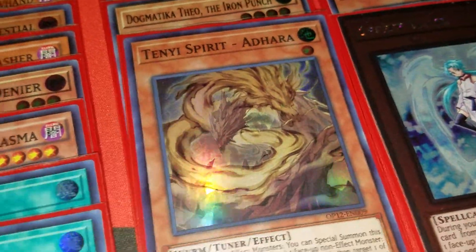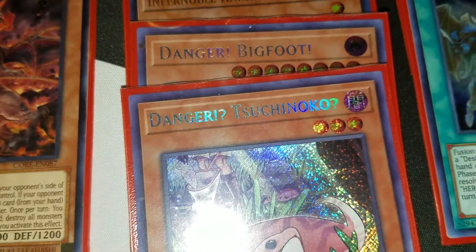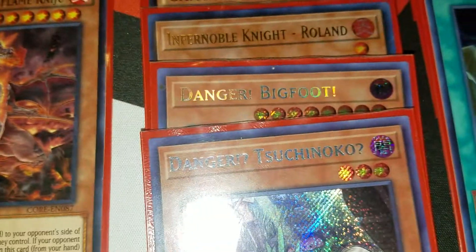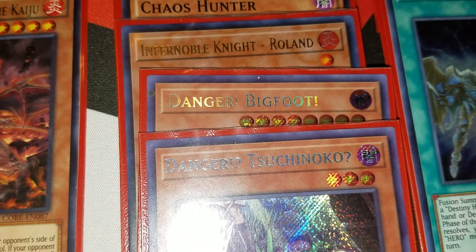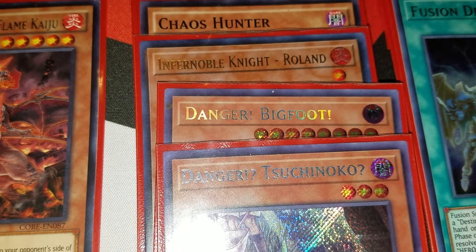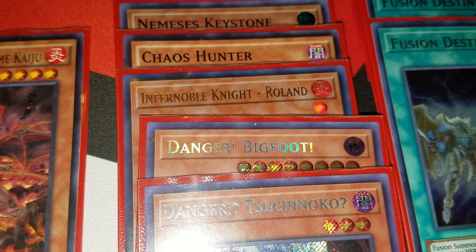Oh, I didn't go through the rest of the monsters — my bad! The rest of the monsters are Dangerous Shinoko, Bigfoot, Roland, Chaos Hunter, and Nemesis Keystone so you can do your nap piece combos. Bigfoot by himself is either a draw or a big beefy monster. Suchinoko just helps with link fodder. Roland lets me search with the DDR, which is also a way to bring back Miscellaneous when it gets banished to put him back in the grave — at least it's searchable. Chaos Hunter is just so good by itself against Traptrix and most other stuff, also as a 2500 beatstick.